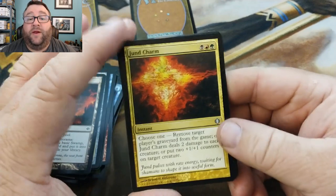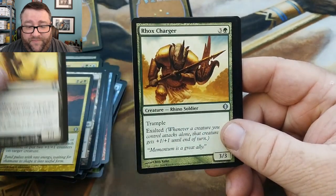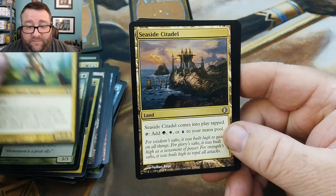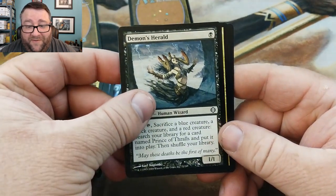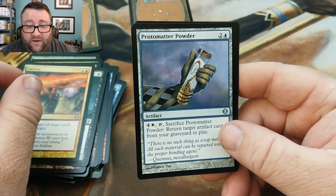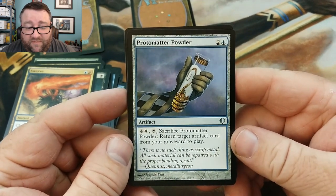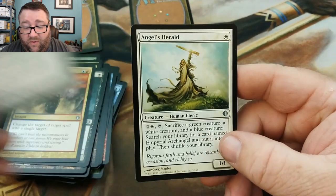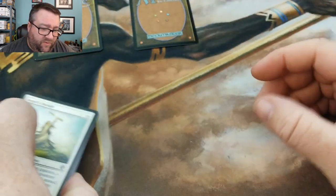Alright, here we go — now we got the uncommons. We've got Jund Charm, Scavenger Drake, Rockslide Charger, Bant War Monk — love that guy — Seaside Citadel, say that six times fast. Demon's Herald. Swerve. And Protomatter Powder — I don't even know this one. Sacrifice it, return target artifact to play — that actually seems pretty good. And Angels Herald.